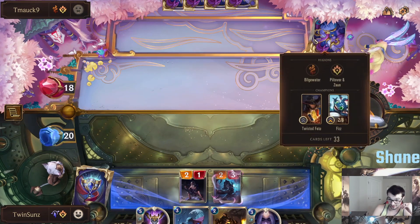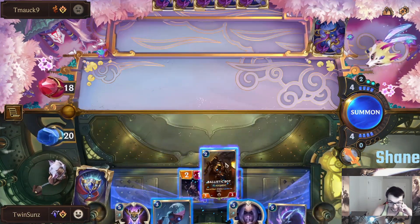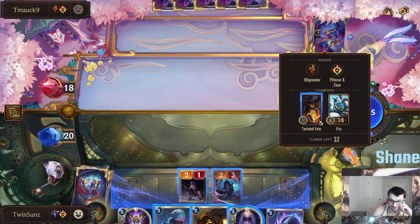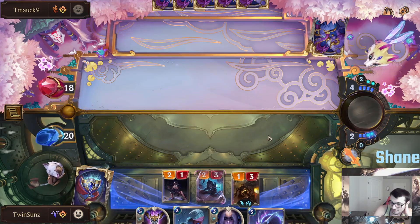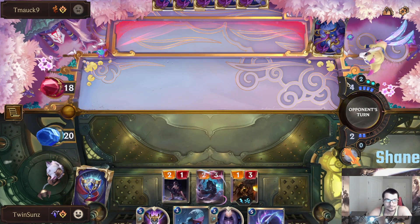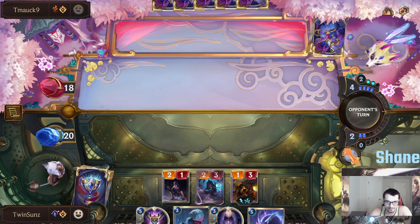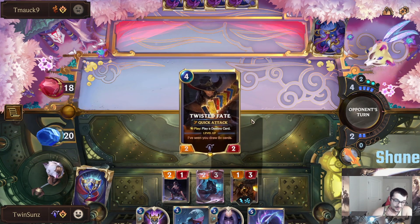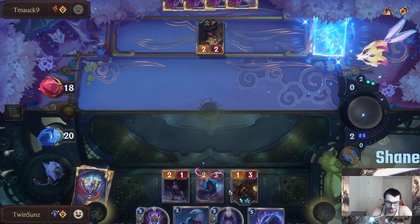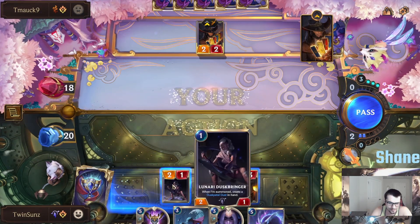So we got an elusive, which is pretty good against Fizz and Twisted Fate. They have a lot of good elusive stuff over there. He's on turn 4, so we're expecting maybe a Twisted Fate with blue card. So we'll just play Ballistic Bot now. If he plays Twisted Fate, he can't really block that — it's a little too ballsy to block anything on this side. So Twisted Fate blue card is what we expected. Could be a problem if he levels up, so we're going to have to try to put a little bit more pressure on.